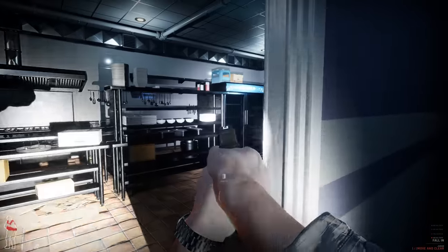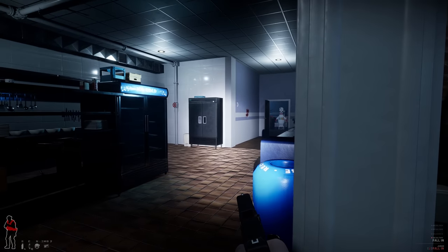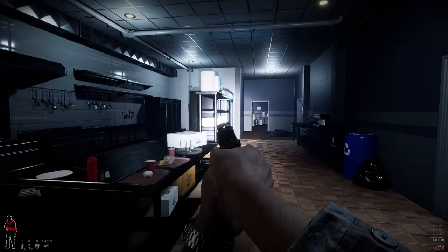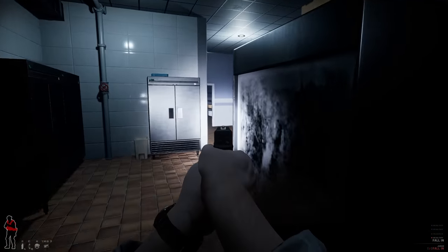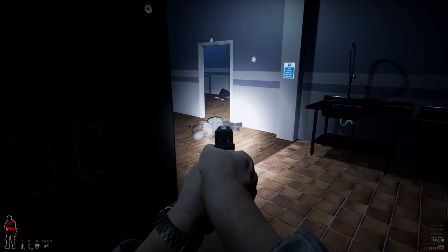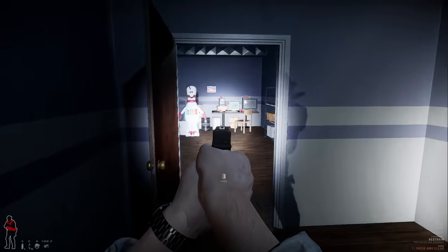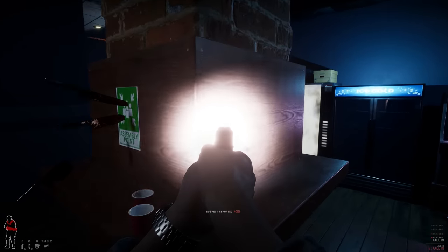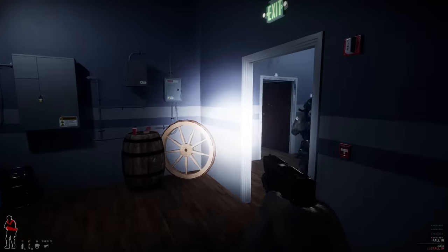I think we got one off to the right here, behind this thing. I'm not entirely sure. One down in kitchen. Clear behind — restrain him. I'm gonna move past. Back room clear. We still got guys on map though.